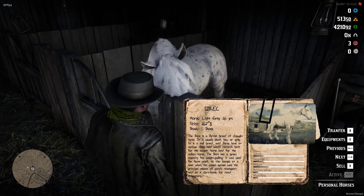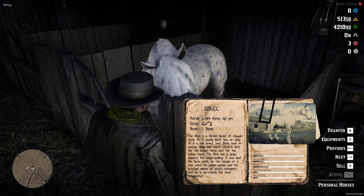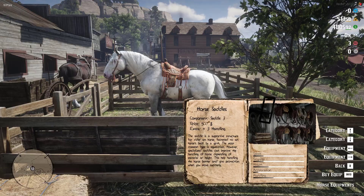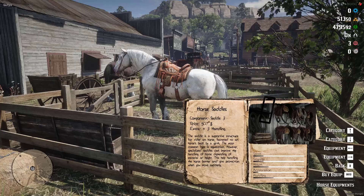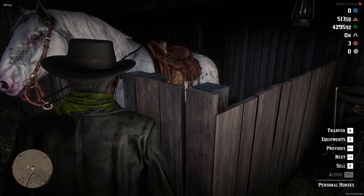Once activated, you can start equipping it, but only if the horse is an adult. You can browse through the equipment categories, view the horse at 360 degrees, and buy the equipment you want. Some can add extra points such as handling, horse life, and inventory capacity. Some equipment requires the equipping of others in order to be used — like a saddle on a horse, you must first have a blanket on the horse.